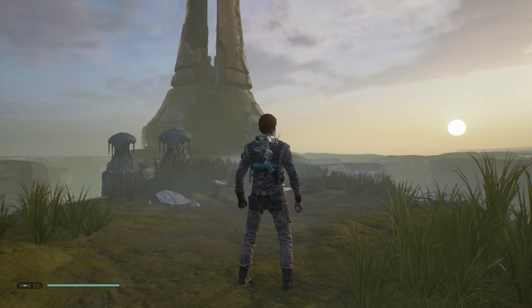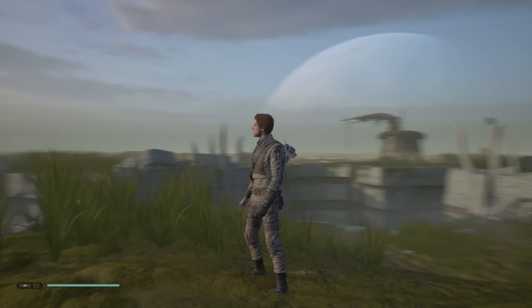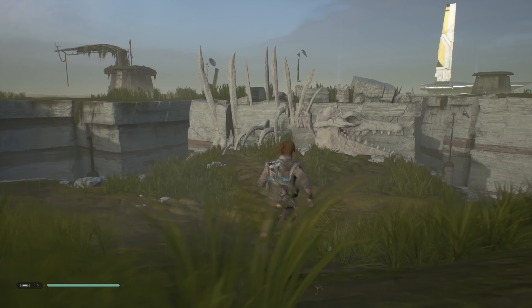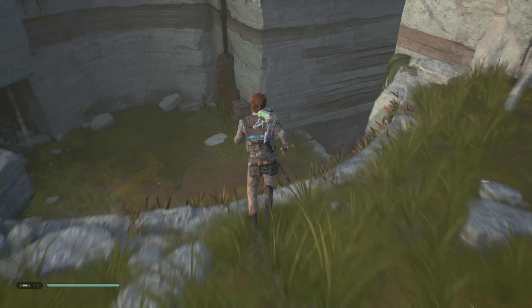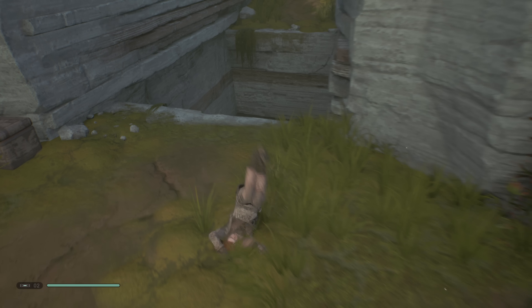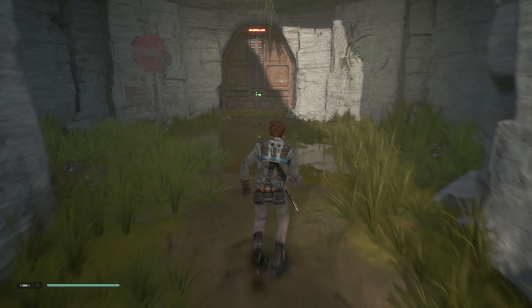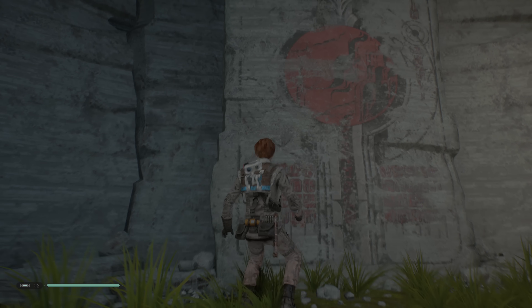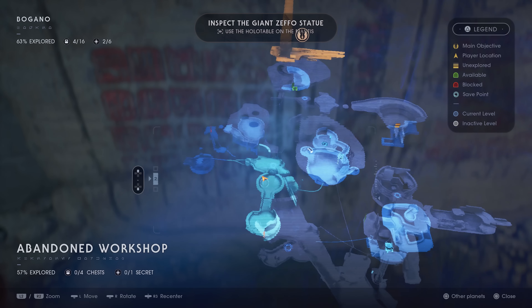As soon as you complete the first planet, Bogano, you can actually go and get it. On Bogano, once you get to the end and have done battle with the frog with the tongue thing, come down and you'll see a skeleton remain there and a painting on the wall — this is a painting of Dathomir. Have BD-1 scan it, and you will now have access to the Dathomir world.